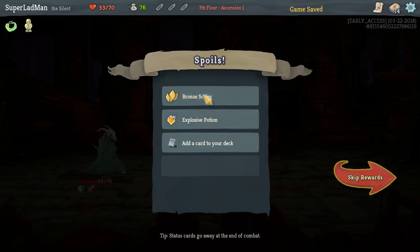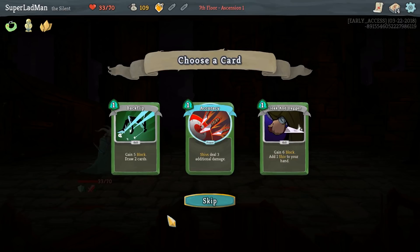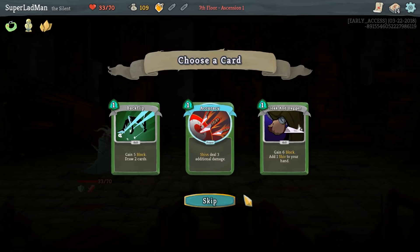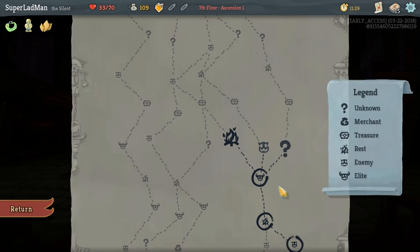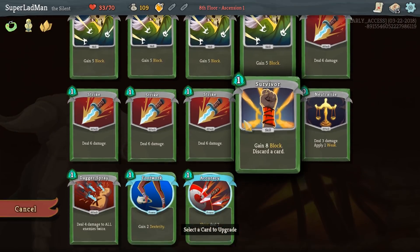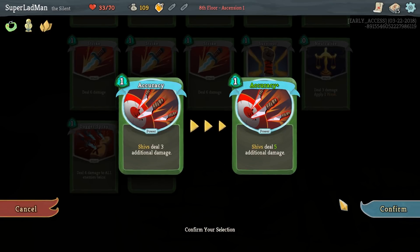Come out of it with 33 life. Bronze Scales is quite nice — shivs! Shiv strategies. That also works for me — it's also something that will leave our hand and not dilute our deck. I also like Backflip as well but I think the 3 additional damage for shivs is really the way to go here. So let's take this campfire and 5 additional damage — that's a lot of damage.